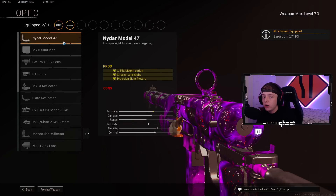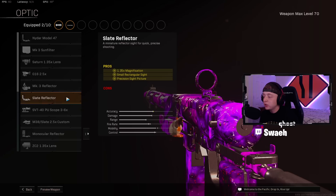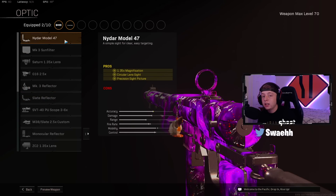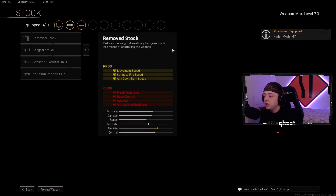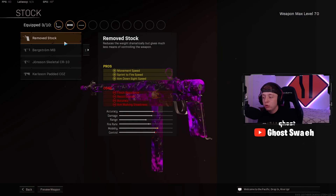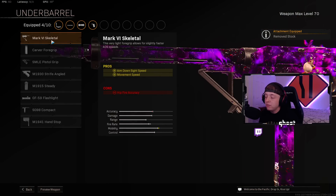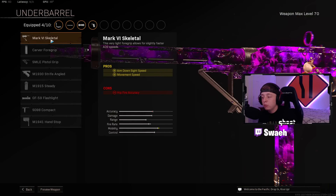For the Optic, I use the NIDAR Model 47 on the Blixen — you guys could rock the Slate if you want, but if you've never used the NIDAR, I suggest you try it out. You might like it more like I do. For the Stock, we're going to be using Remove Stock for the Movement Speed, Sprint to Fire Speed, and ADS Speed. We're going to use Mark VI Skeletal Under Barrel for even more Movement Speed.